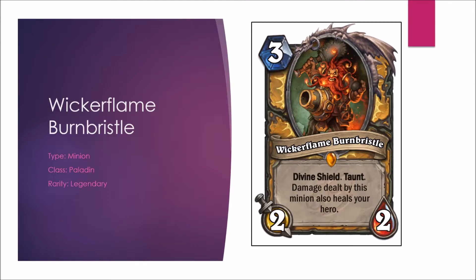Next we have the Paladin Legendary, Wickerflame Burnbristle — 3-mana 2-2, Divine Shield and Taunt. Damage dealt by this minion also heals your hero, and it doesn't matter if it attacks or is attacked — any damage dealt by it heals your hero. It's not the strongest Legendary, but it certainly has some potential. It's clearly meant to be buffed to provide substantial healing; otherwise it wouldn't be too exciting. In Arena it's an okay card, certainly not a win condition like many other Legendaries. Constructed C-plus — we have to see how this works out, as there's some synergy with Paladin cards, but nothing that seems too worth it yet. Arena B-minus.